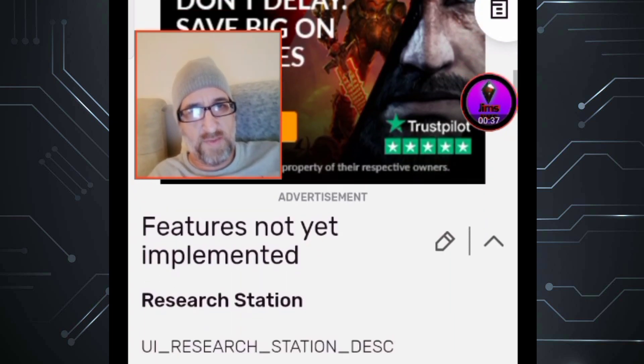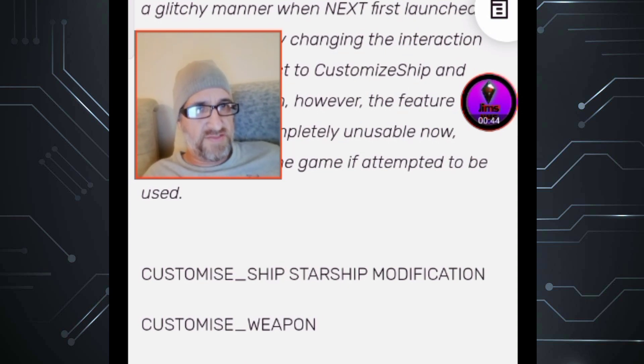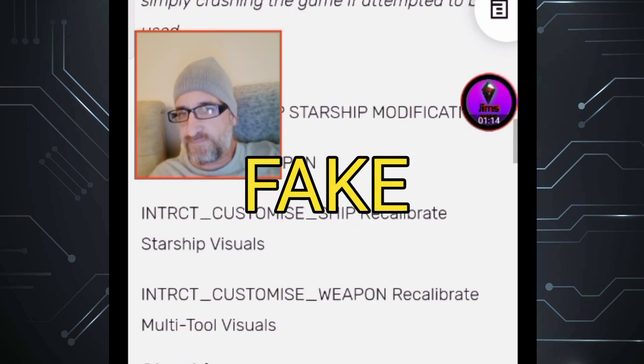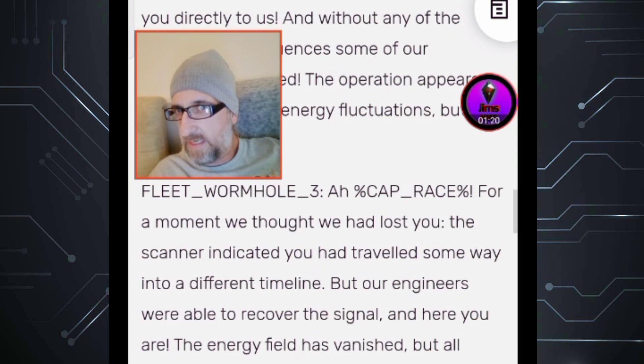We're coming up to it soon — right here. Look, it says 'customize starship modification, customized weapon.' This was released in February 2022. These are just basic things. If you read the text all the way down you can go into the No Man's Sky wiki. This was used in a way to promote the idea that starship modifications could actually happen. So here we go — this is where they get their so-called leaked information. It's all on No Man's Sky wiki.